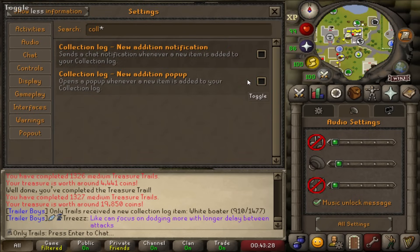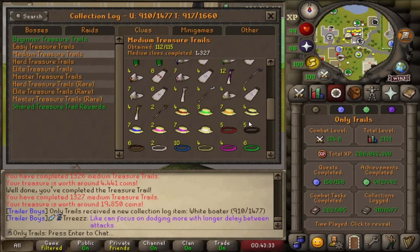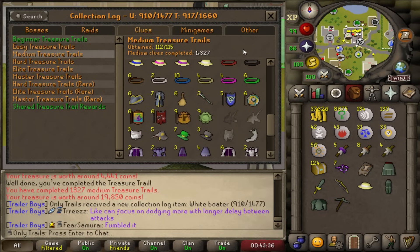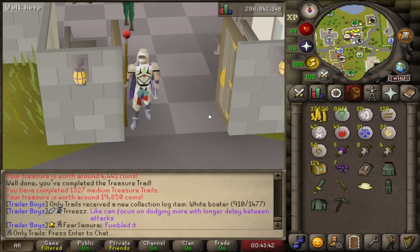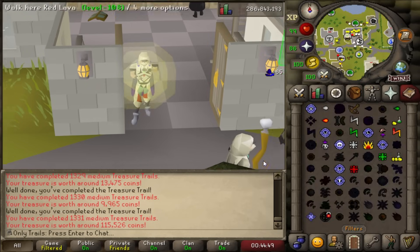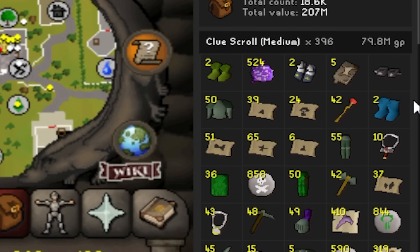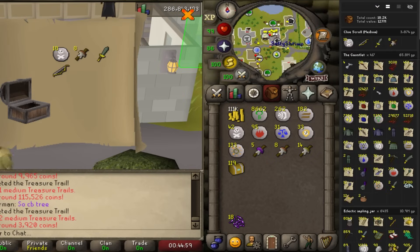That was anticlimactic without the collection log pop-up, but now we only have the white unicorn mask, black unicorn mask, and wolf mask to go. I'm going to clear my medium clue loot tracker so at the end of the video you can see how much money I've actually made. It won't count the first 15 clues, but that's fine. Now we start from scratch.